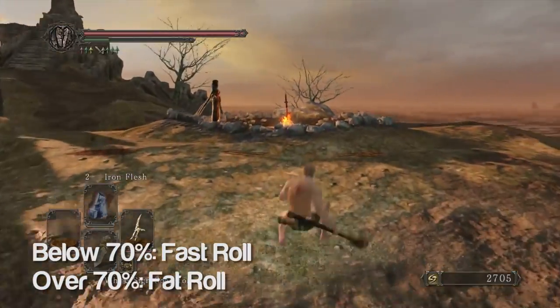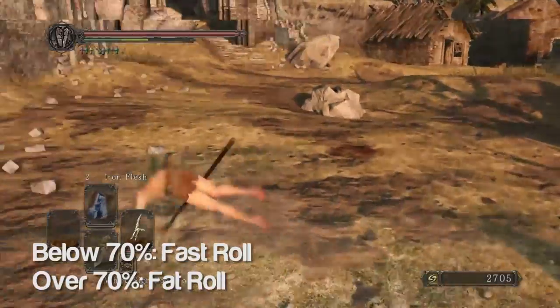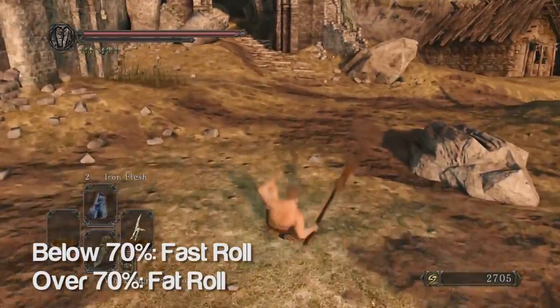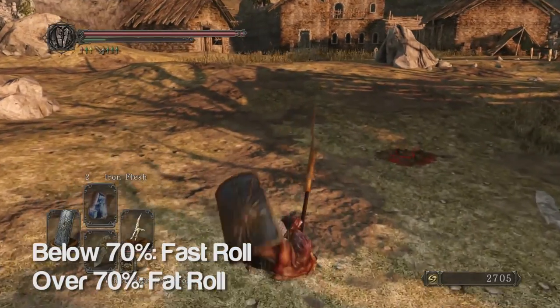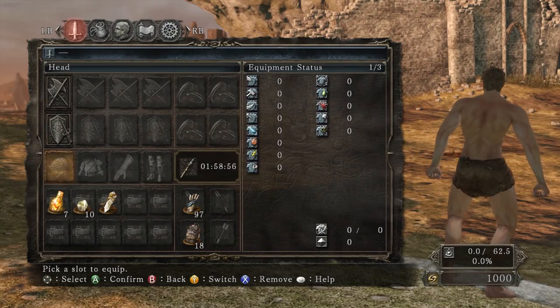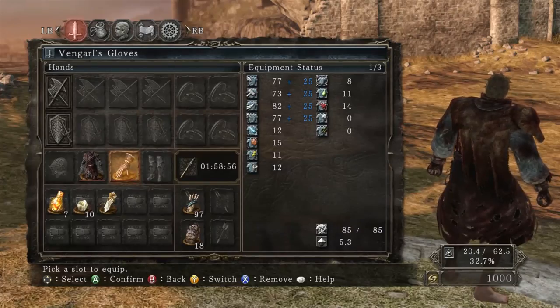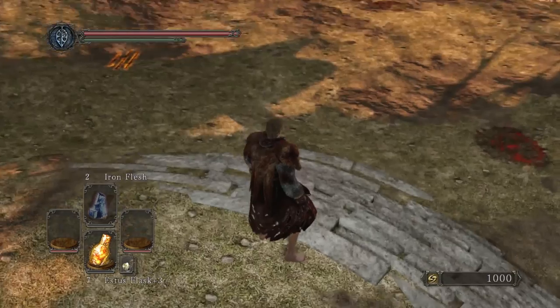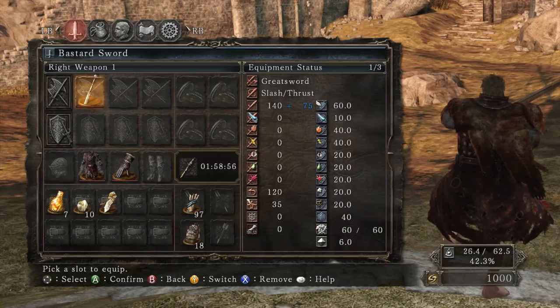Most notably, if you are below 70% total equipment load, you will have the traditional fast roll. If you're over 70%, you get the fat roll. Equipment load under 70% also affects roll distance, so if you're at 0% equip load, you're gonna roll significantly further than if you are at 50% or 69% equipment load.